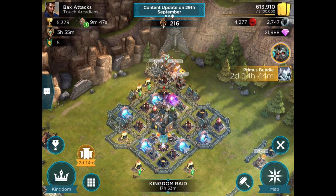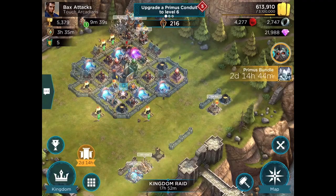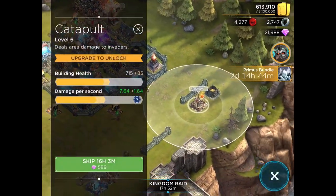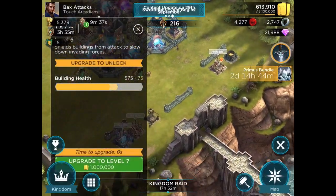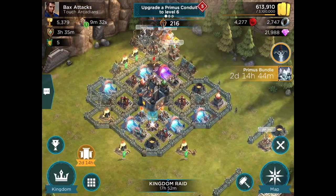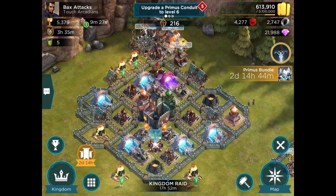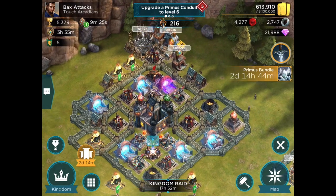Hey Rivals, welcome to Bax Attacks. Today we're continuing our base design series with a look at Stronghold Level 9. Although I am Stronghold 12 at present, I've not added in the buildings for Stronghold 10, 11, or 12. So what you see up top here is only the Stronghold Level 9 buildings and defenses, and they're not actually much upgraded past that.